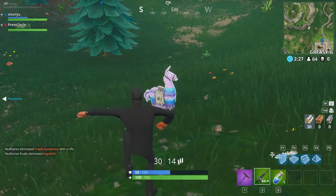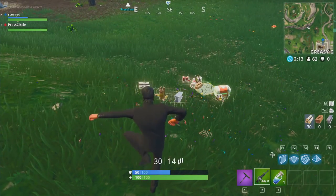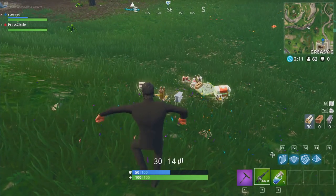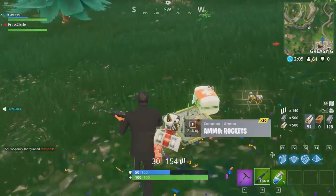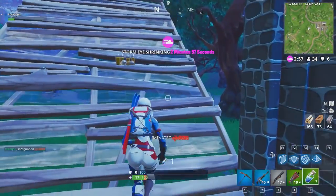Lucky enough to find a llama? Each supply llama opens like a treasure chest and contains 500 wood, stone and metal, 10 stacks of each ammo type, and 3 traps and consumables. Any player lucky enough to find this will surely be looted all game.